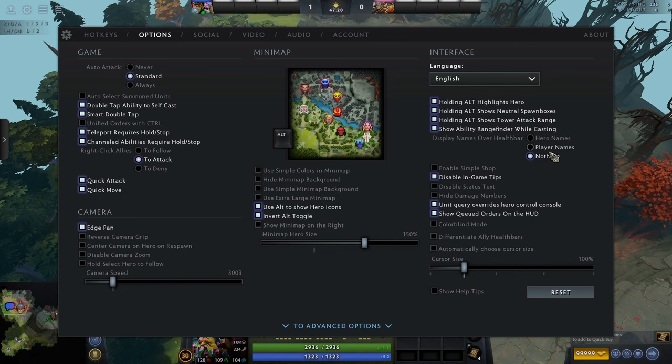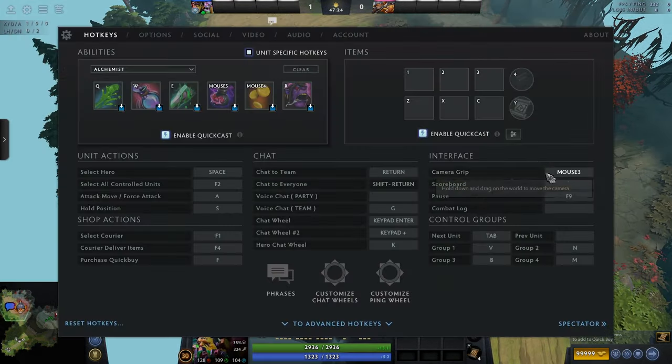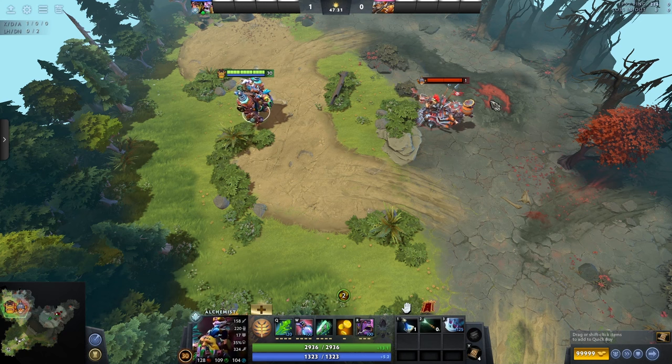Display names over health bar: you can have the hero name, the player name, or nothing. I prefer nothing because it clutters the screen a bit less, but it's completely up to you. Enable simple shop can be useful for very new players for their first couple of games, but I'd never recommend it to someone who's played for a while — it will only hinder you. After your first ten games, go back to the default shop. If you're really daunted by the shop, simple shop is fine temporarily.